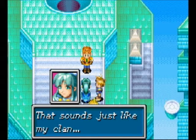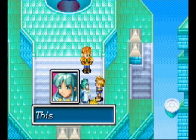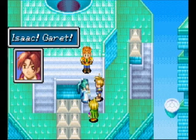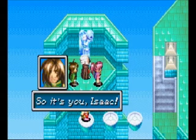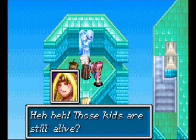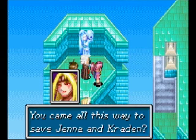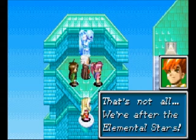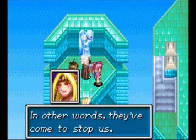Did you say Vale? Weren't you listening? Our village was there to protect Soul Sanctum, but the stars were stolen. That sounds just like my clan. I have failed in the one duty placed upon me. This is terrible. Isaac! Garrett! Oh, hey Jenna! Yeah! Oh, and Felix and Craden too! And Minardi. So it's you, Isaac! Those kids are still alive! Living and breathing! You came all this way to save Jenna and Craden. That's not all — we're after the elemental stars!